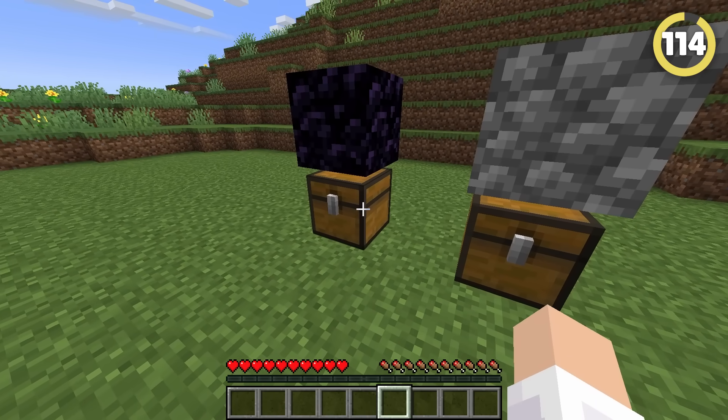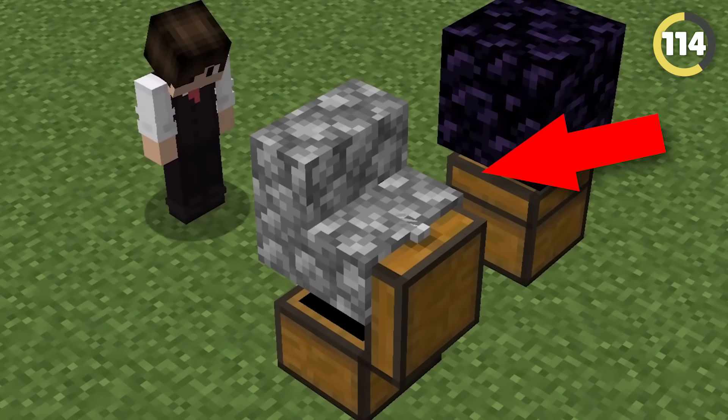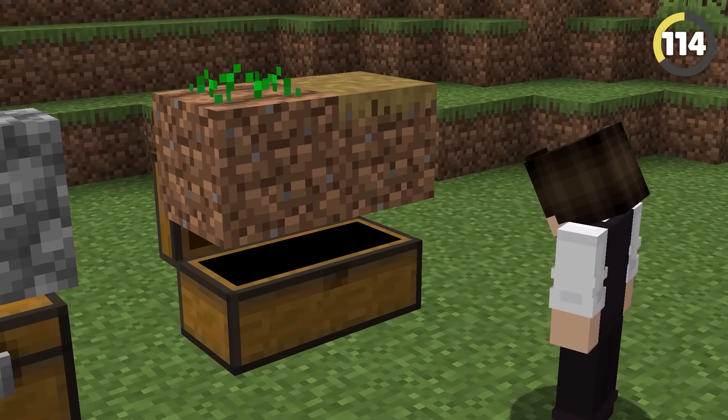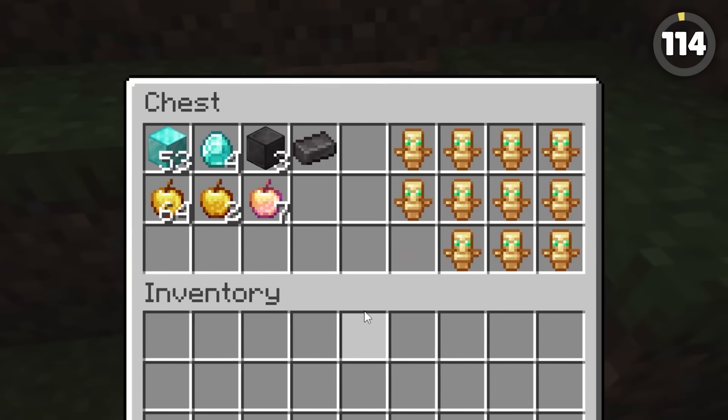Chests usually can't be opened when they've got a block above them, so explain how this works — it's actually just a stair placed backwards. This also works with any other block that's not just as big as a normal block, such as farmland or path blocks, leaving you a bunch of new opportunities to hide away your goodies.